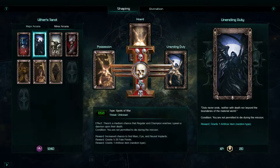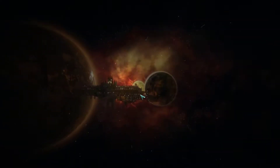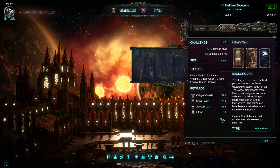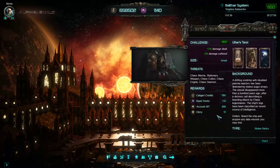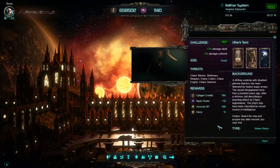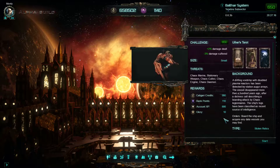One artificial item we get at least. That is good. I hope we are going to get a good one which we can use to upgrade our character. And here we have the background. A drifting void ship with disabled plasma reactors has been detected by station auger arrays.